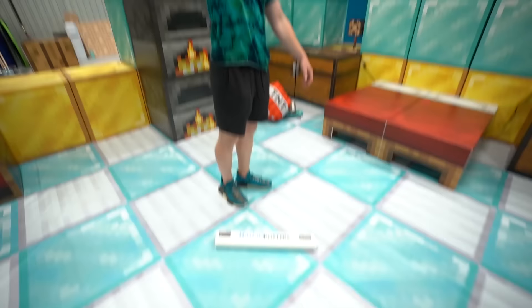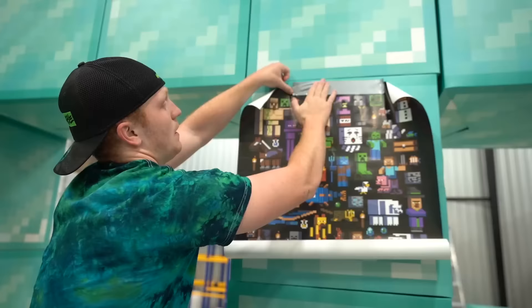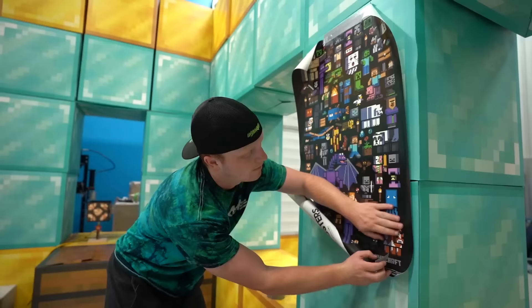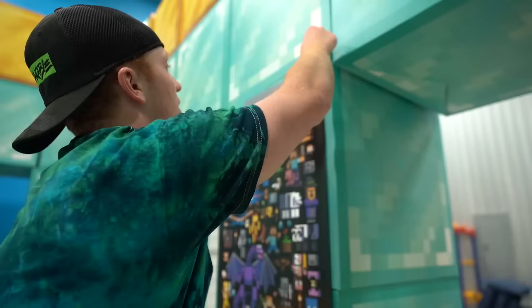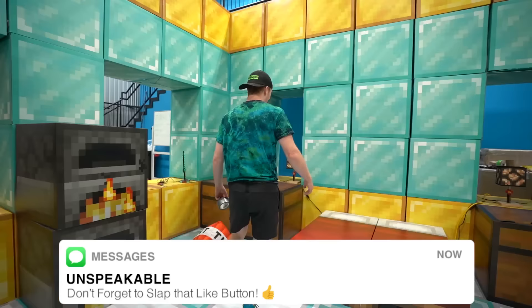Just making sure there's none around here. I don't have a ceiling, so I'm going to put it on this wall. Beautiful. We got a map of all the mobs, just in case I forget what the dolphins look like.